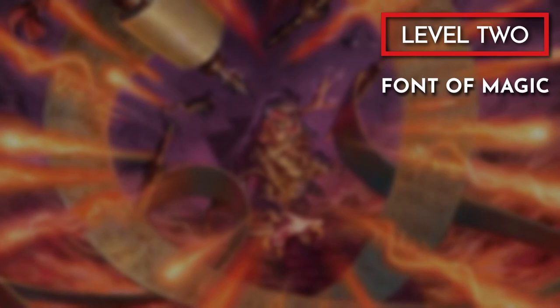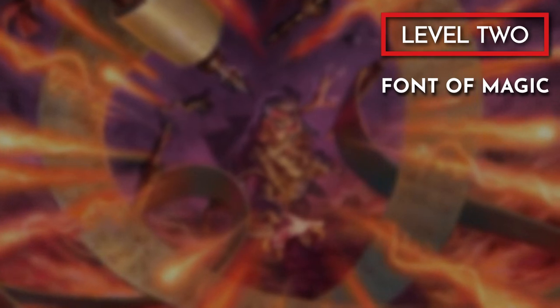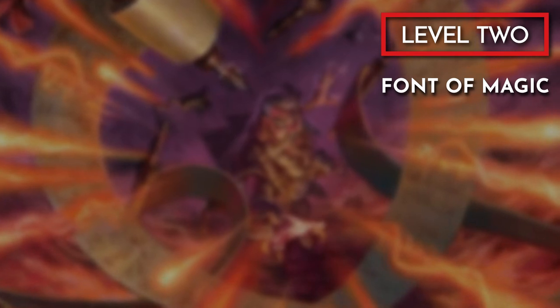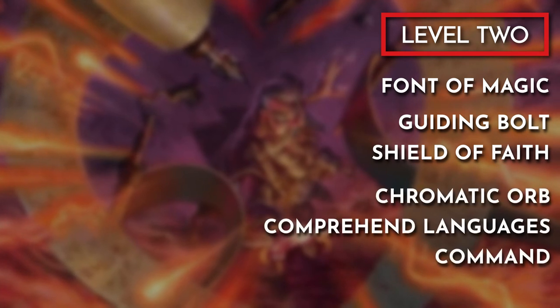At level 2, Dariax gains Font of Magic, which gives him access to sorcery points — at this point only spendable to replenish spell slots. He will also have an additional 1st-level spell not yet revealed. Given that Matt has been heavily leaning into cleric spells, my guess is guiding bolt or shield of faith. If you're looking to be inspired by this build, the sorcerer list also has great options that fit Dariax's personality, such as Chromatic Orb, Comprehend Languages, and Command.